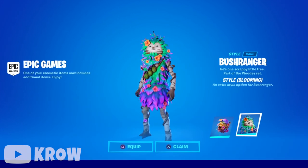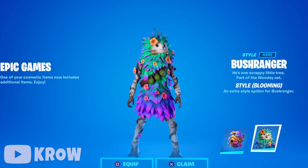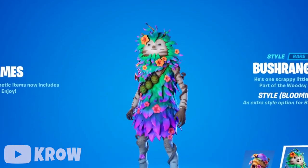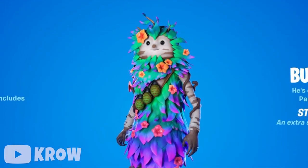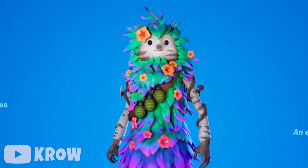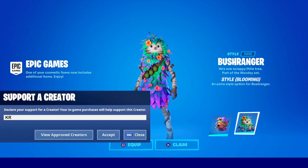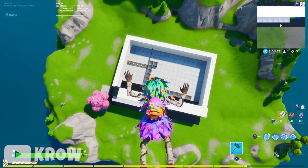What up everybody, it's your buddy Croppinus. The new Bush Ranger style is out now — if you own the skin you got the style right away. In today's video we're gonna cover a bunch of back bling combos, weapon wrap combos, glider combos, and pickaxe combos. So if this video ends up helping you out, make sure to like the video and subscribe. I'm gonna cover the new style; if you want to see a video on the old one let me know in the comments below.